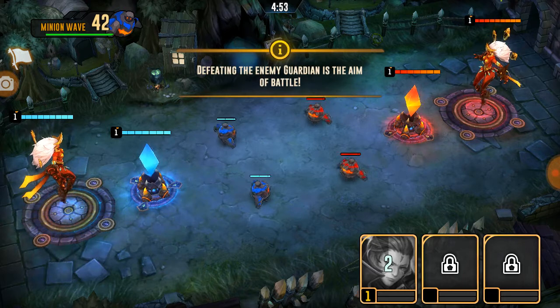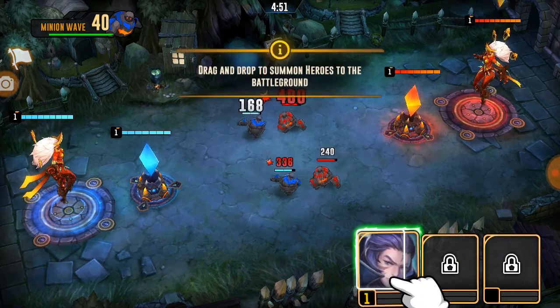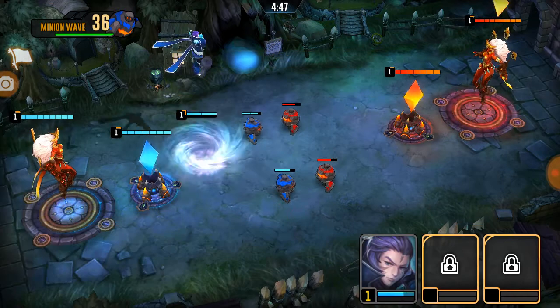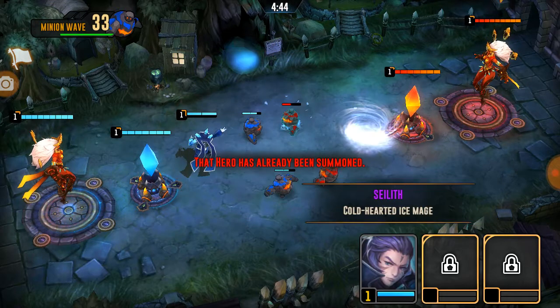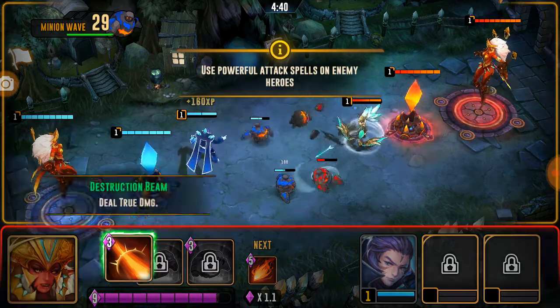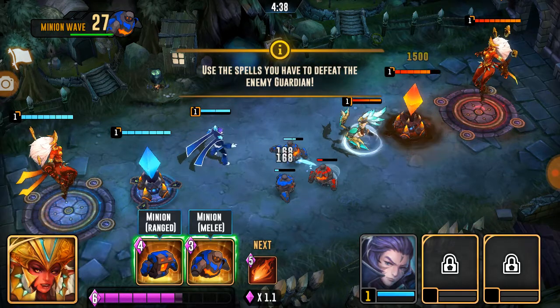Defeating the enemy Guardian is the aim of the battle. Drag and drop heroes to summon to the battleground. It looks like we have a cold-hearted Ice Mage. Use powerful spells on enemies.